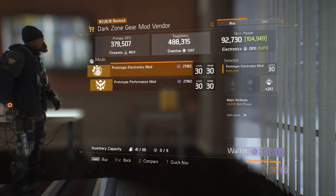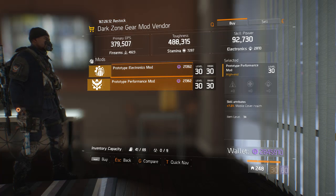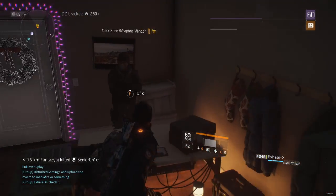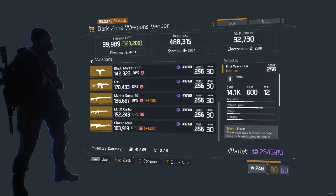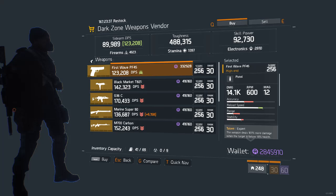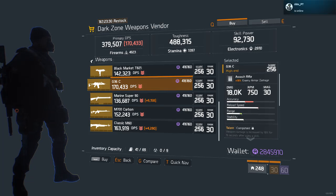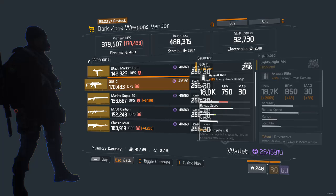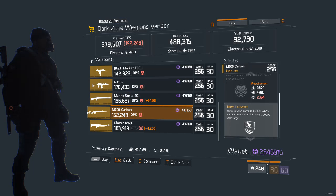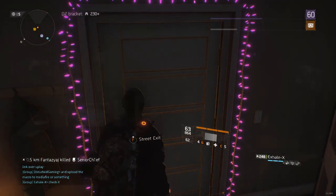At the gear mod vendor we got electronics with skill power and mobile cover health — couldn't have been better. Moving on to DZ3: we got a G36C — there's probably a 99% chance it's not decent, but it could be. PF45 — trash can. The base damage is terrible too. Brutal, Determined, Accurate — I don't know what to think about this anymore.